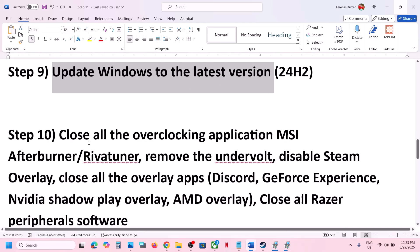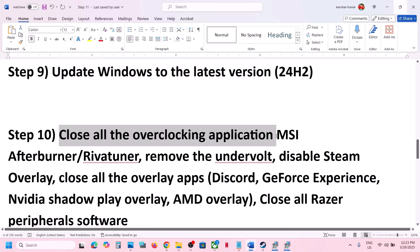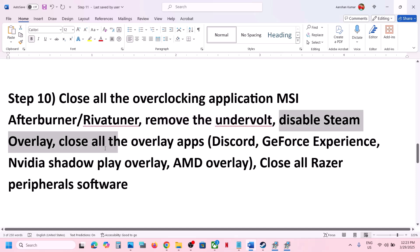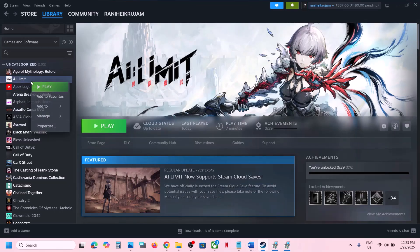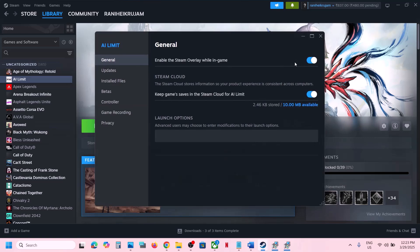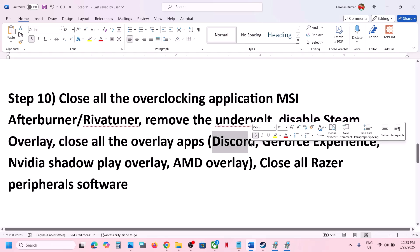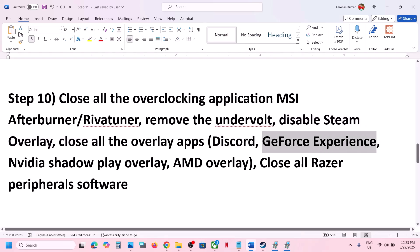The next step is to close all overclocking applications. If you have MSI Afterburner, RivaTuner, or any overclocking application running, close it. If you have undervolted your computer, remove the undervolt. Also disable Steam overlay — right click the game in Steam, select Properties, and turn off Enable the Steam Overlay While in Game. If you have Discord overlay, go to Discord settings and turn it off. If you have GeForce Experience or the NVIDIA app running, go to settings and turn off the overlay, or simply close all overlay applications, then launch the game.